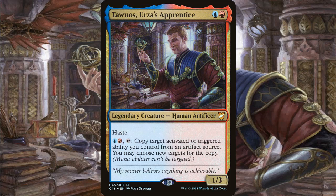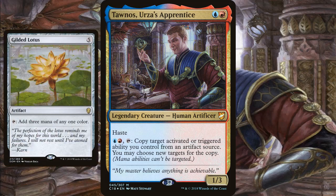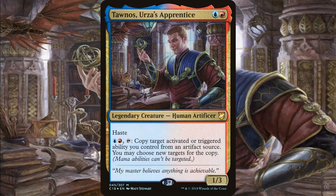His activated ability is why you should build around him. For two mana — one red, one blue — you tap him to copy target activated or triggered ability you control from an artifact source; you may choose new targets for the copy. You can't choose mana abilities, so if you're tapping something like a Gilded Lotus, this guy isn't going to give you three more mana.